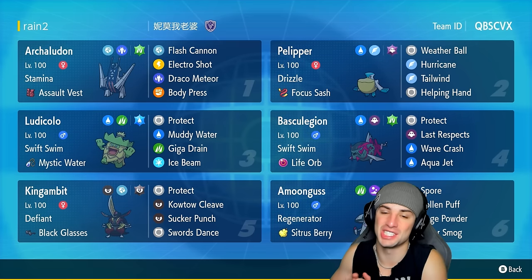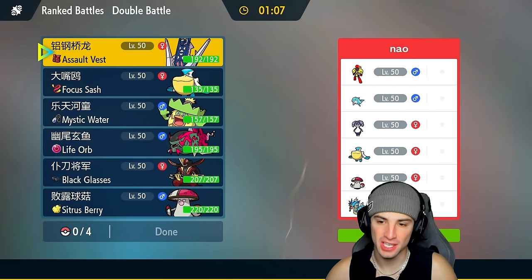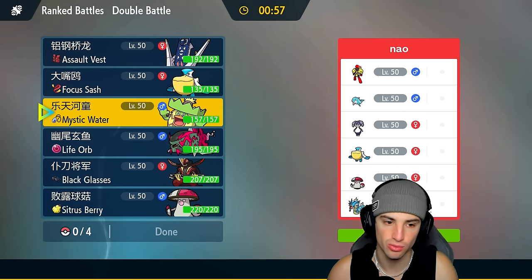Without further ado let's hop into our first match showcasing this Ludicolo Regulation H team. We are going up against a tough squad — they've got Armarouge, they've got Indeedee, which is definitely looking scary. On top of that they've got Palafin, they've got Pelipper just like us, Gyarados, and Amoonguss. So we could honestly just go rain turn one.